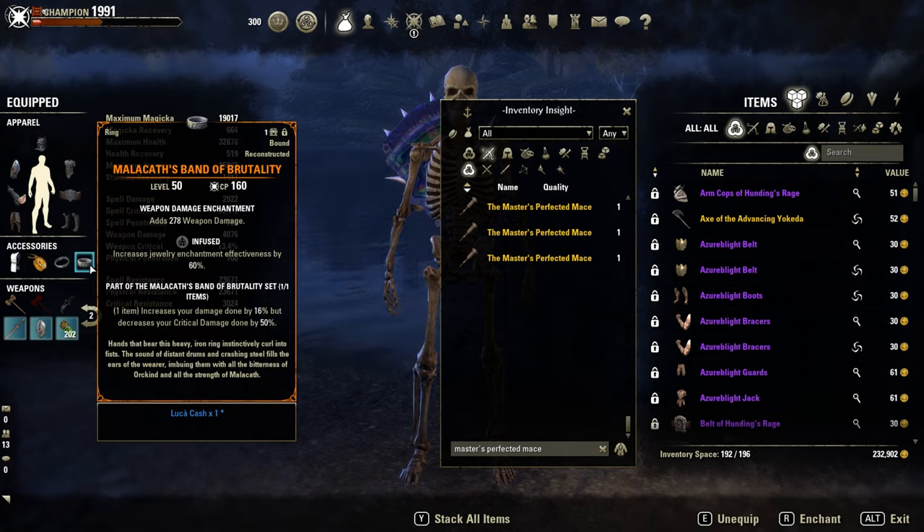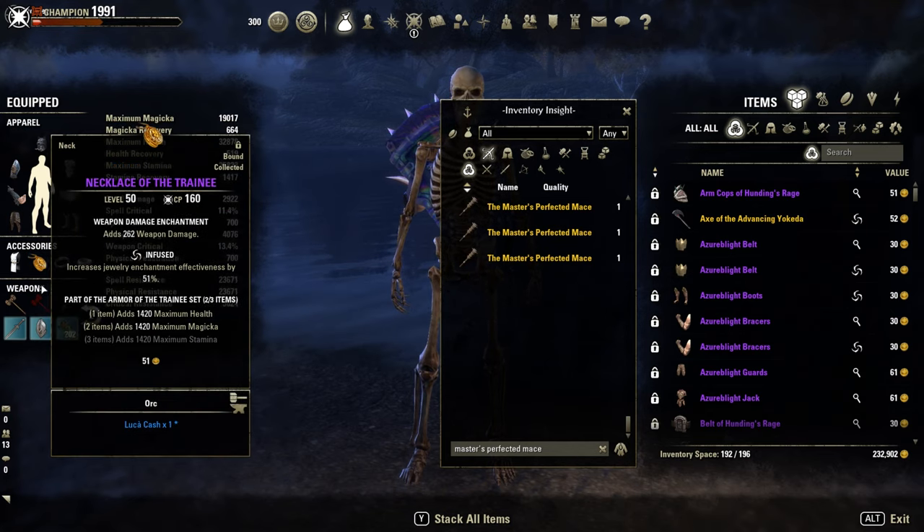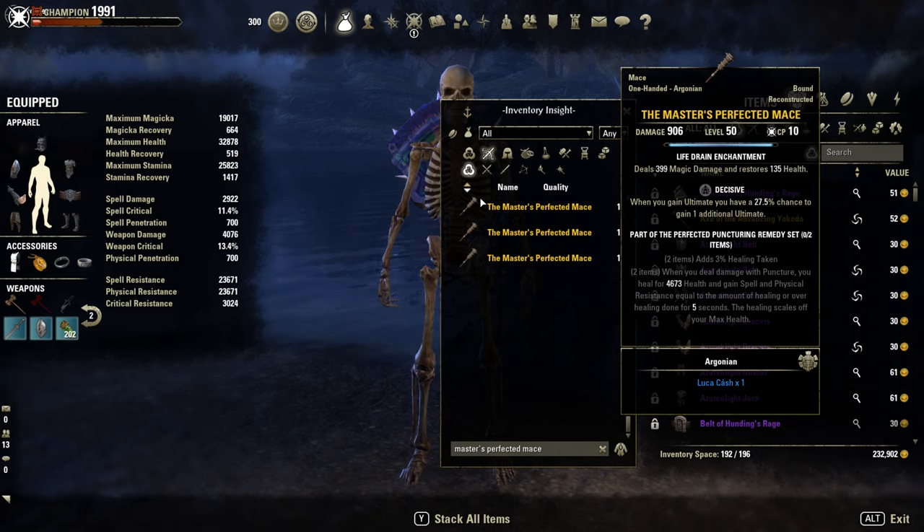On the jewelry, Malacath's Smithing item and 2 Trainee. On the back bar, the Critical Repo Sword and Board. You could alternatively go for the Master Sword and Board, which gives extra resistance and a little more since we use Pariah.